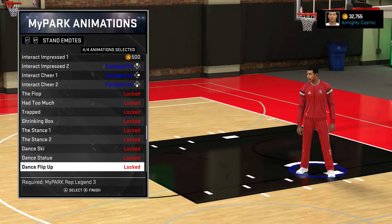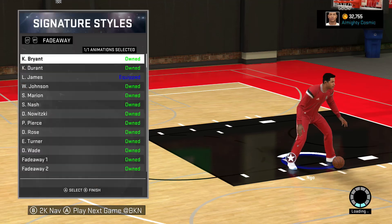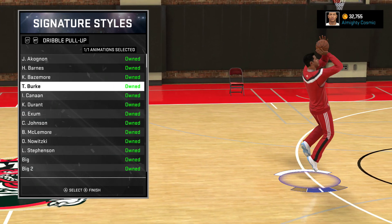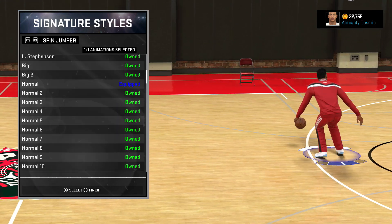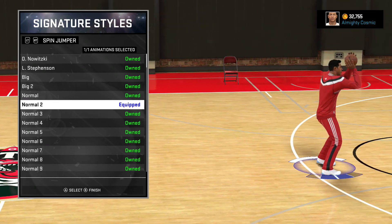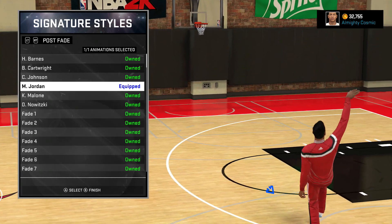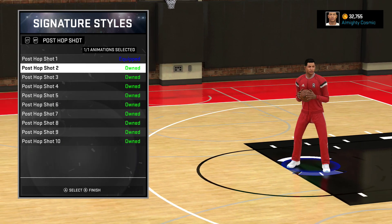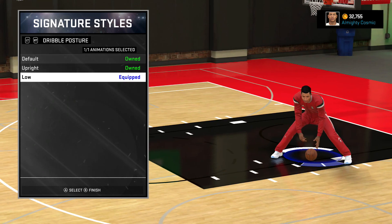Most viewers that play 2K are Legend One and above. My park signature styles: I have LeBron James. For contested I have Normal. Dribble pull up I have Normal. Spin jumper I have Normal — I like Normal, I don't know why. Hop jumper I have Normal. Post fade I have Michael Jordan — the greatest of all time. Also Hook One, Post Hop Shot One, Shimmy Shot One, and Protected Shot One.